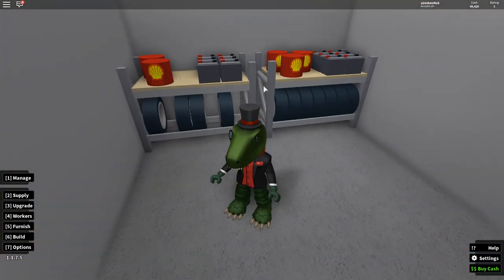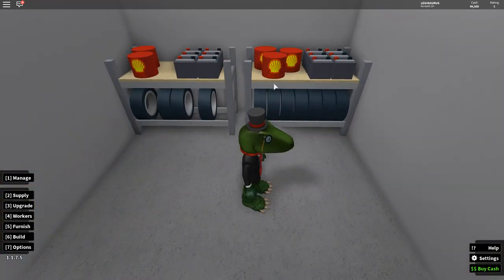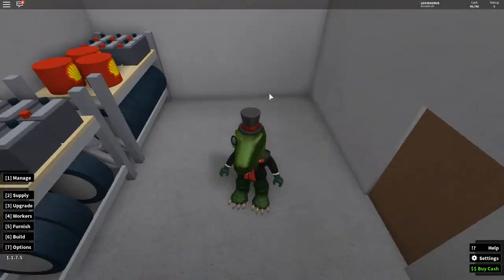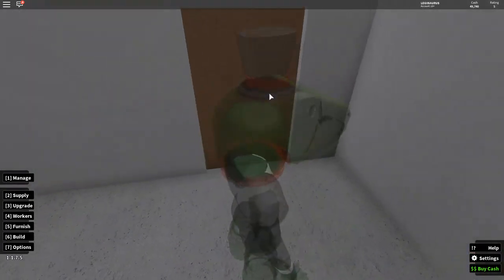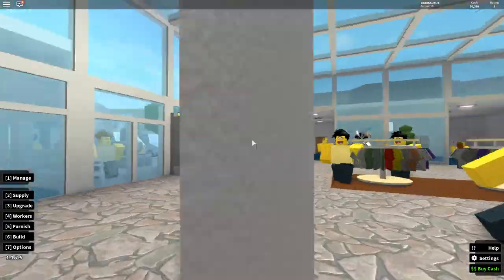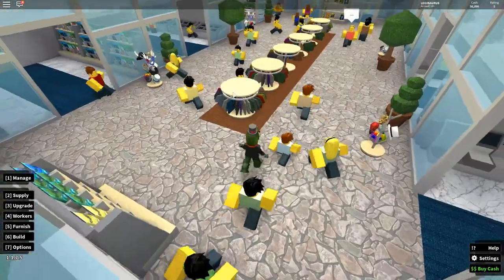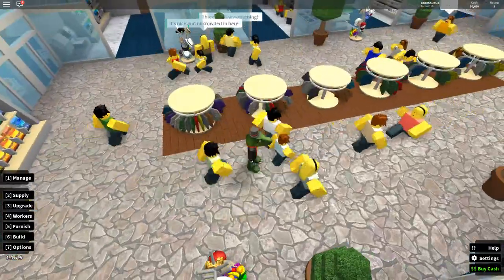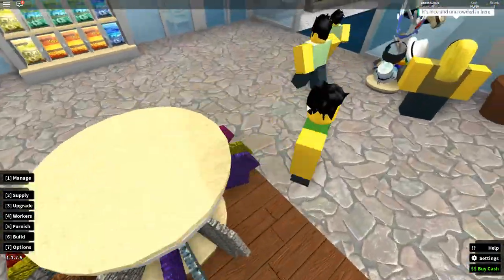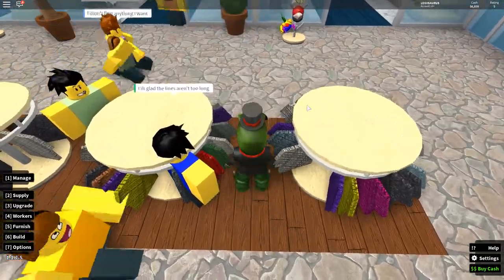I didn't really know what to do with the car part, so I kind of just put them here. I might make a little garage out of it, like a little car fixing place. This is where you get into the real mall, which is fully made of glass. In the middle you have all of these t-shirts hanging where you can walk in between.